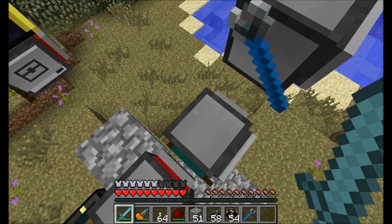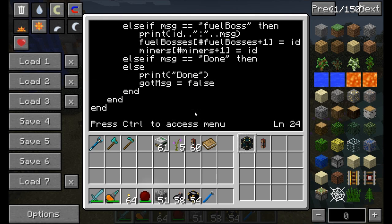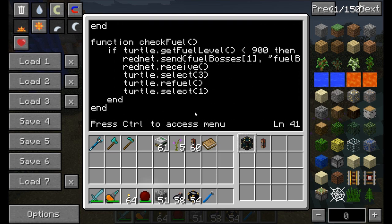If the message is 'done,' don't do anything. Otherwise, print done and set got message to false. So if it doesn't get a message after a few seconds, it gives up and says it's done finding turtles.